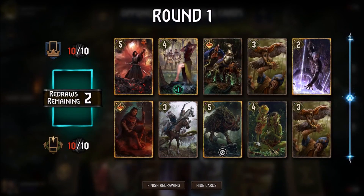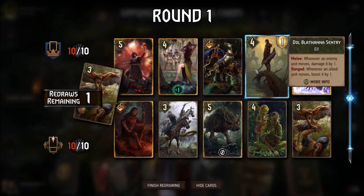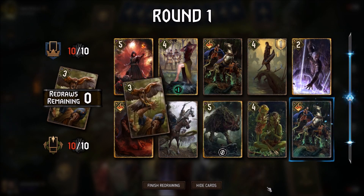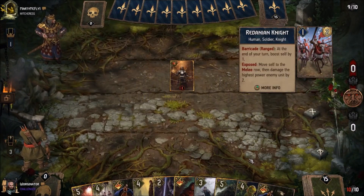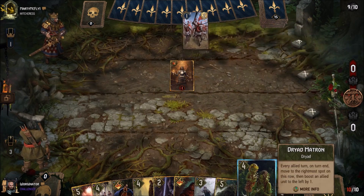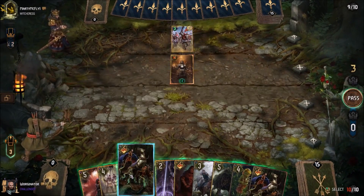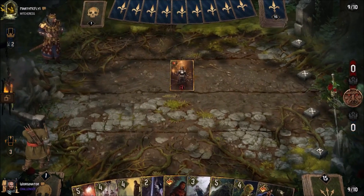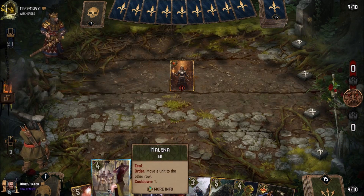Our hand's looking interesting. We don't really need two trained hawks, so we get rid of one of the hawks and then the other one too. We've got two Nature's Rebukes, which is quite nice for removal. There's a Redanian Knight — is that going to just be a Nature's Rebuke target? I guess so. If they're going to intentionally break the armour off it, we might as well get rid of that first one. Still got another one in hand just in case anything actually big comes down.